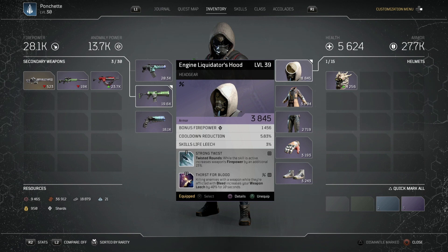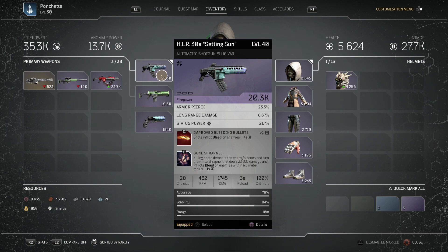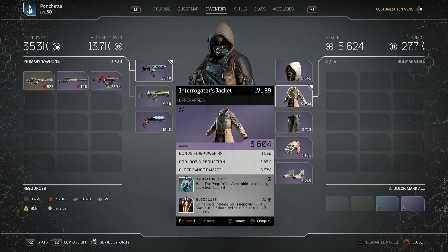For mods I've got Strong Twist — extra firepower while Blighted Rounds is active — and Thirst for Blood, which is our main heal. Killing enemies with bleed increases our weapon leech by 40%. That's a huge bonus, and if you also have weapon leech on your weapon you can get upwards of 60–70% weapon leech, making it a massive heal.